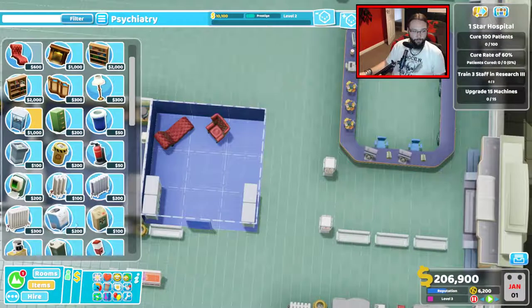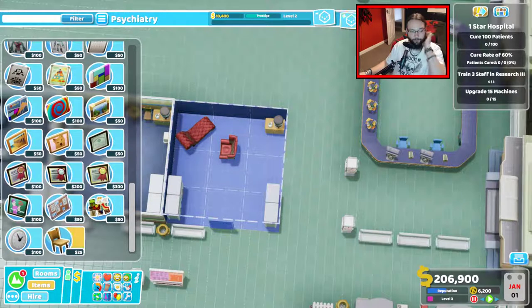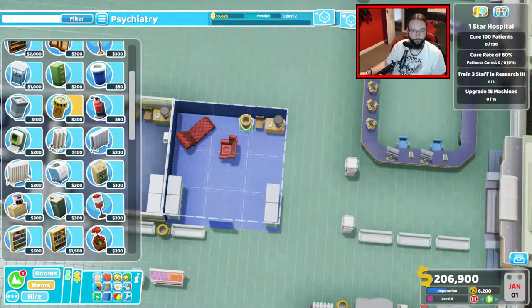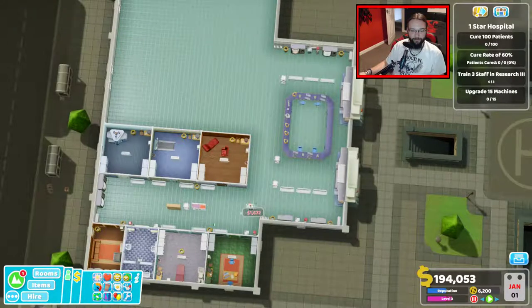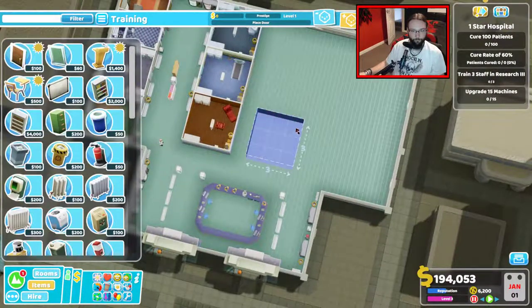Coffee corner — I don't think I'm going to be able to get the bin at the end if I don't like that, so we'll go like that instead and get a bin. Wonderful. Hand sanitizer up that way, I'm going to throw a fire extinguisher in just for the fun of it. I think we can get some staff hired — we would like a training room as well.